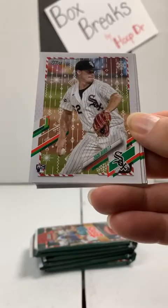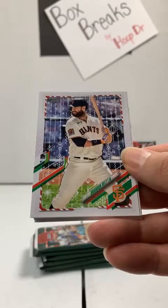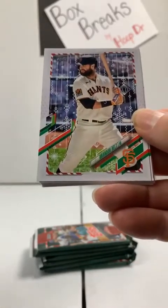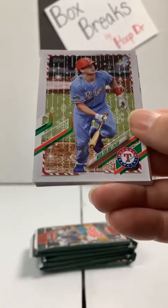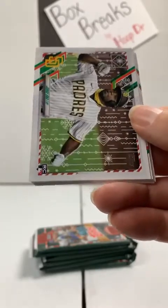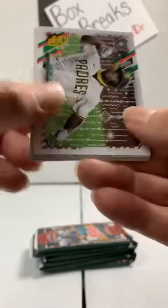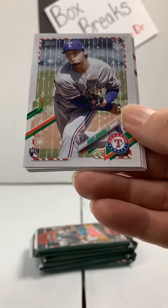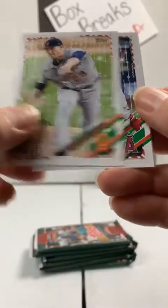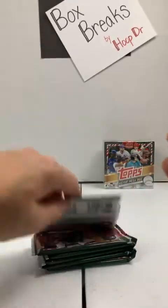Aguilar, Marlins. To the White Sox, we have Zach Burdi — B-U-R-D-I, I believe. Rookie card. Brandon Belt, Giants. Nick Solak, Texas Rangers. Jorge Ona, metallic rookie to the Padres. Ahari to the Rangers — that's a rookie. Joey Votto, Reds. Tarik Skubal, rookie to the Tigers. Another Joe Adell rookie to the Angels. And another Jose Devers, rookie to the Marlins.